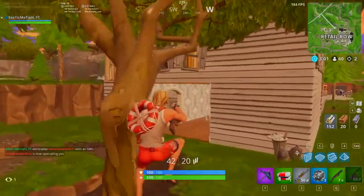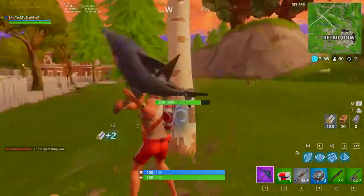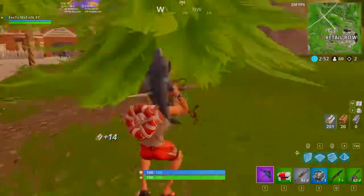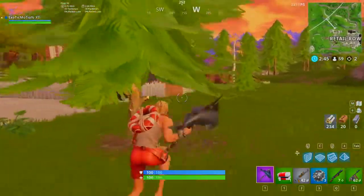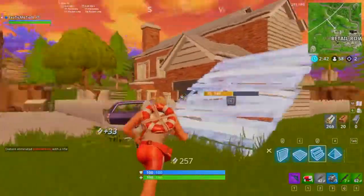We want to farm some of these trees, get as many as we can on the outskirts, using the house's cover so people can't shoot us from any other direction. We're playing it safe, making sure nobody gets us from inside, hanging around the outside of the city, farming and getting mats.